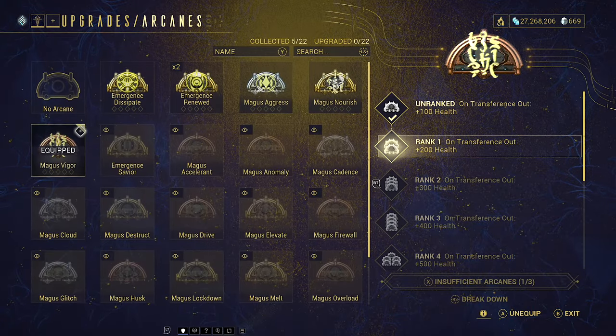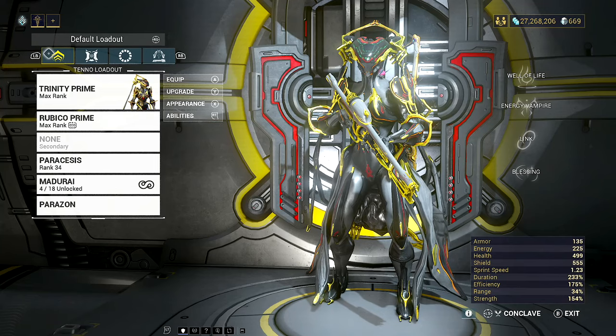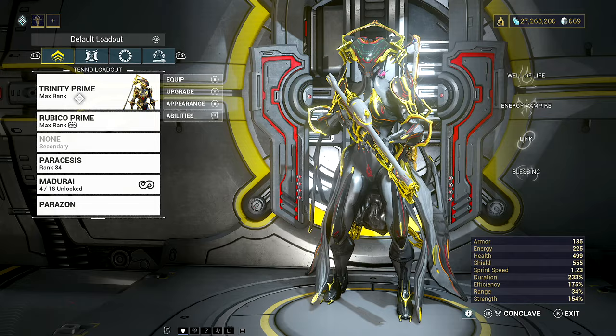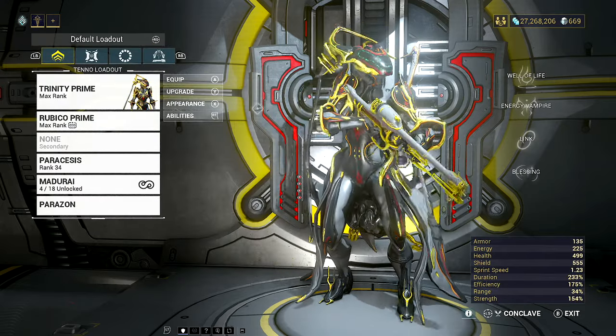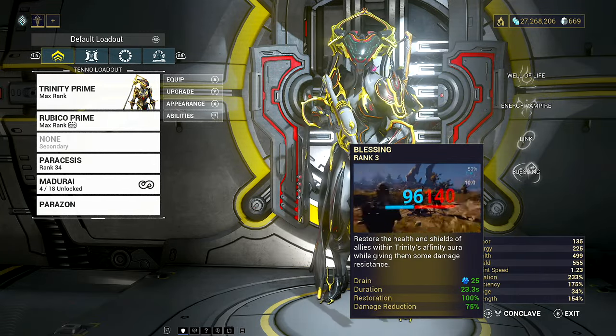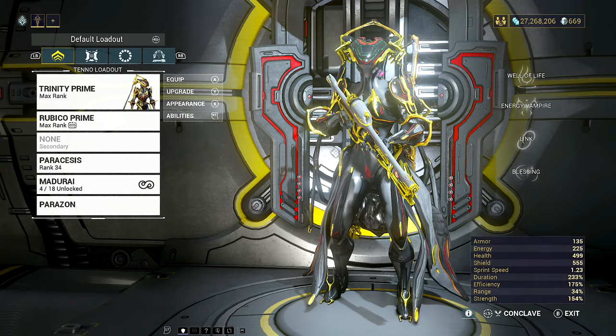Just so you can see in my equipment, we're going to take off all of this and just use the base Sirocco. Something else that can be time-consuming if you don't have it already: we are going to be using Trinity. Prime or not Prime is not going to make a world of difference. The main thing we're looking to use is Trinity's Blessing, because this allows us to apply damage resistance to other things around us, which is going to be important when we get further into the video.